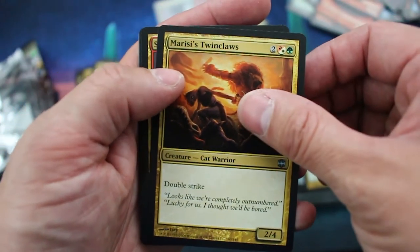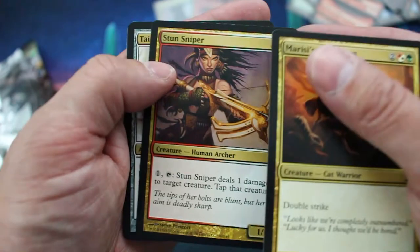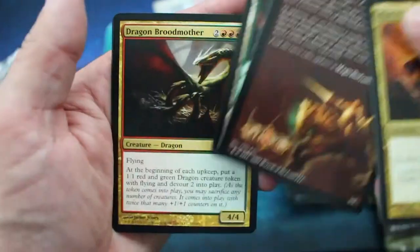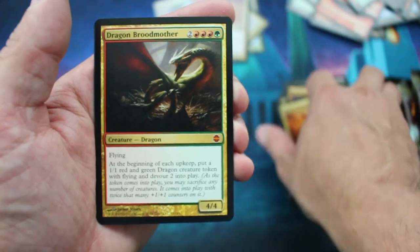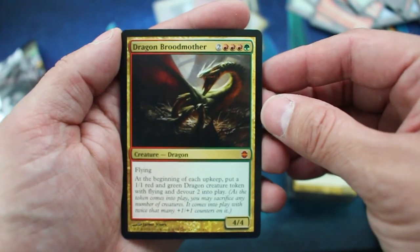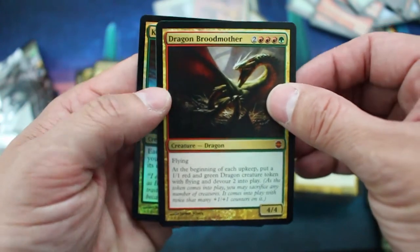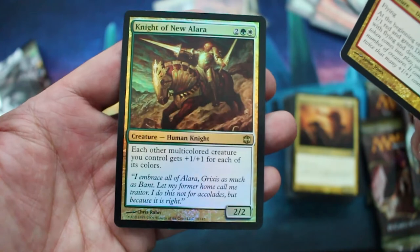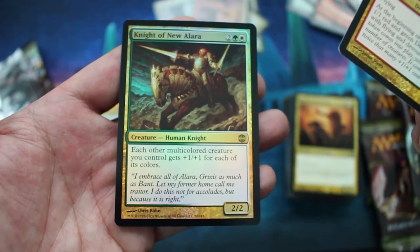Meriless Twin Claws. Stun Sniper. Tainted Sigil. And Dragon Broodmother — there we go, now we're starting to get some hits. That's like a $12 dragon. And Knight of New Alara — that's our foil rare.